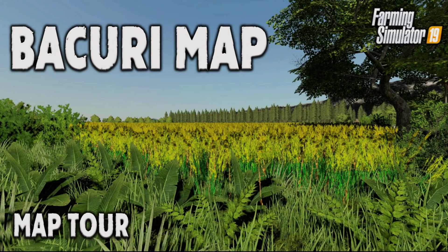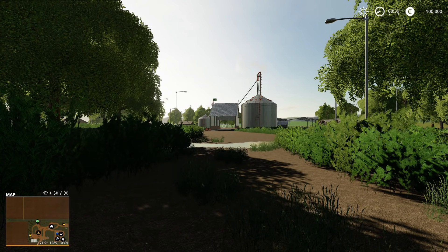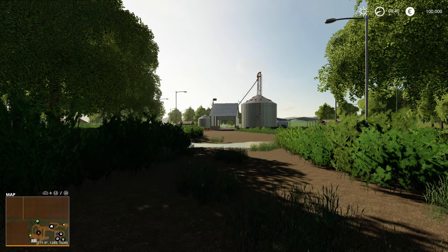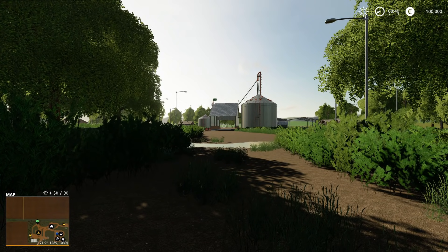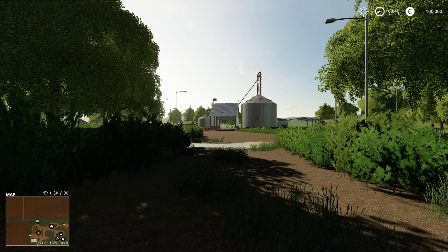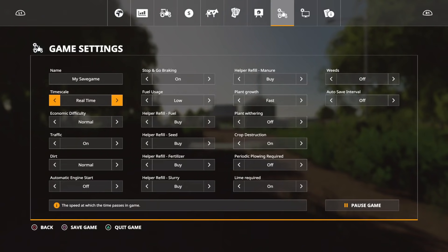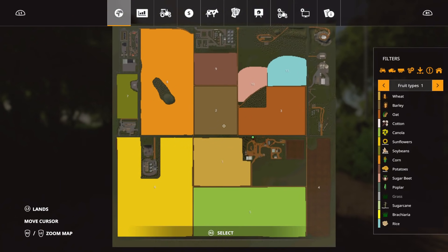Welcome to this look at a new map on Farming Simulator 19. This is Fazenda Bakuri - the Bakuri Farm map, but not the other one I did the other day. This is another version by Mods BR, 121.49 megabytes to download.